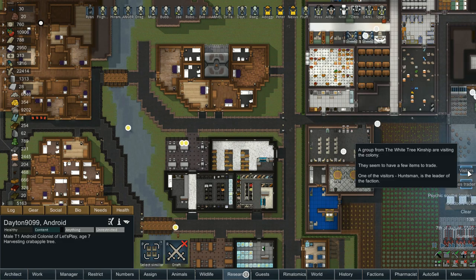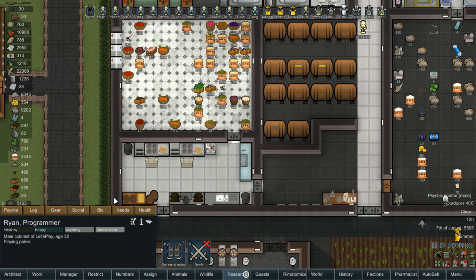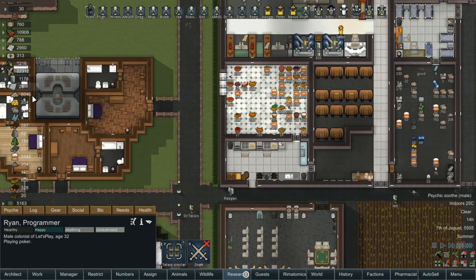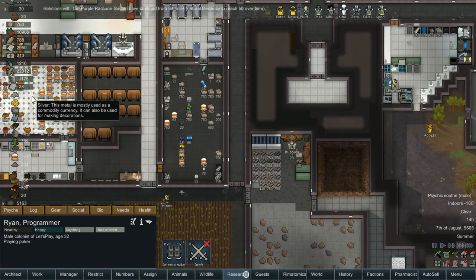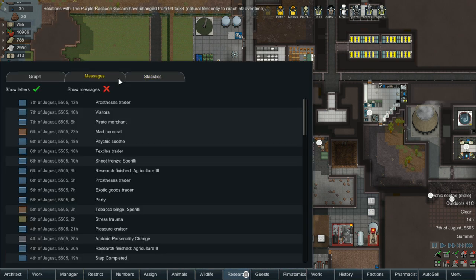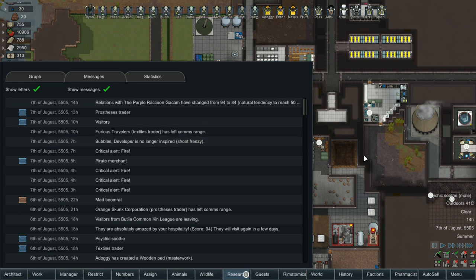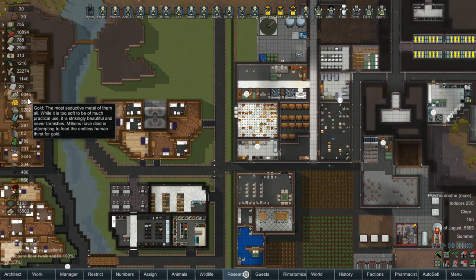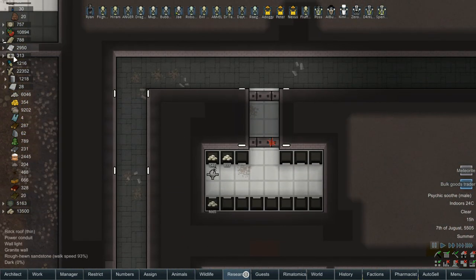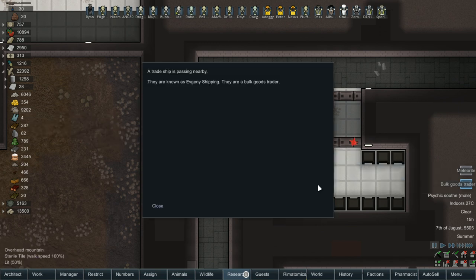We have a prosthesis trader. Don't we have a bionic for Ryan already? I think we got the leg in. It'd be nice to buy... wait, where did our money go? We had 9,000. We didn't buy anything, did we? Oh, I'm stupid — I was looking at steel. Don't mind me.